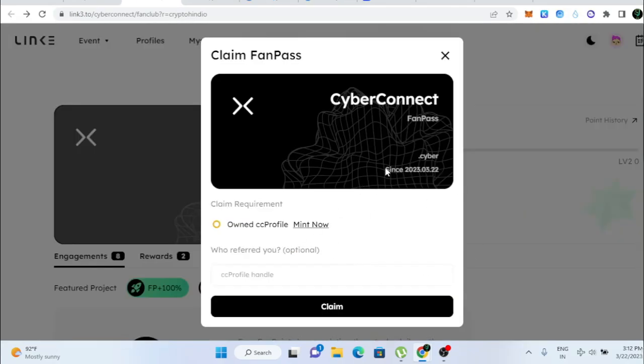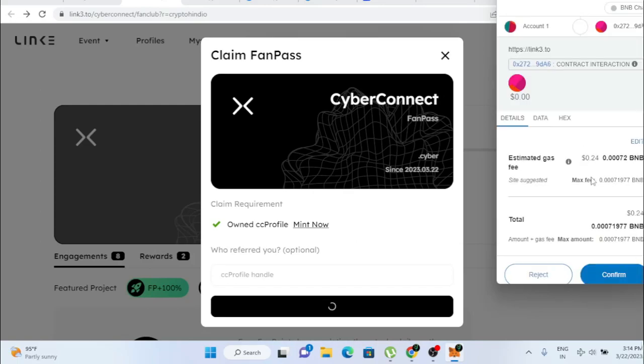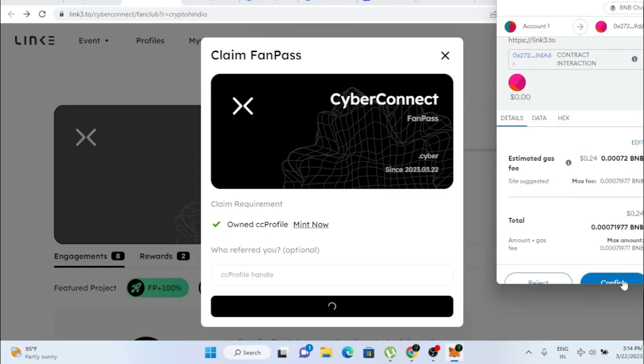Now we're going to claim the fan pass. Come back inside the platform where everything started. The first task — minting our profile — is already done and ticked. Now click 'Claim'. You'll need to spend 0.24 BNB as a gas fee, so just click confirm.